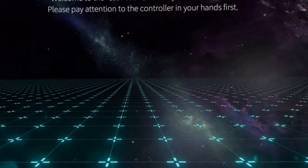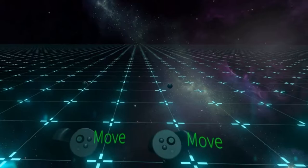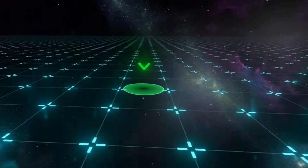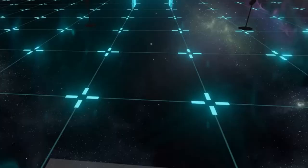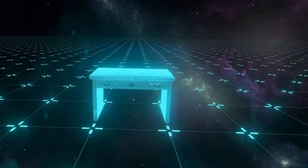Welcome to the mysterious world of 18 Floors. Before the adventure begins, please check the controllers in your hands. Use the circle button on the controller to teleport yourself — hold the button down in the direction you want and then release to be teleported. Teleport to the green circle location, move the controller close to an object, and hold the trigger to pick it up or interact with it.